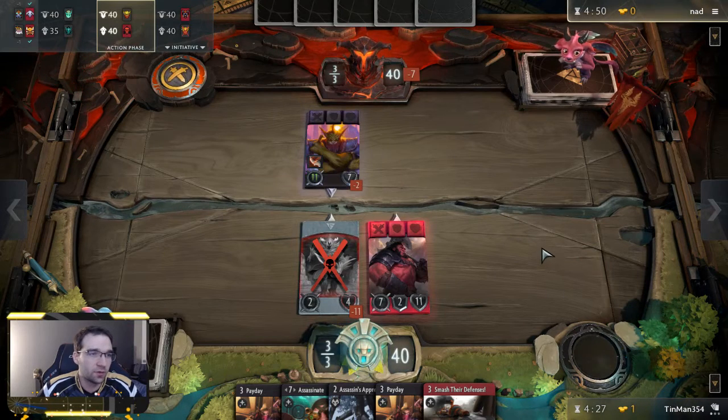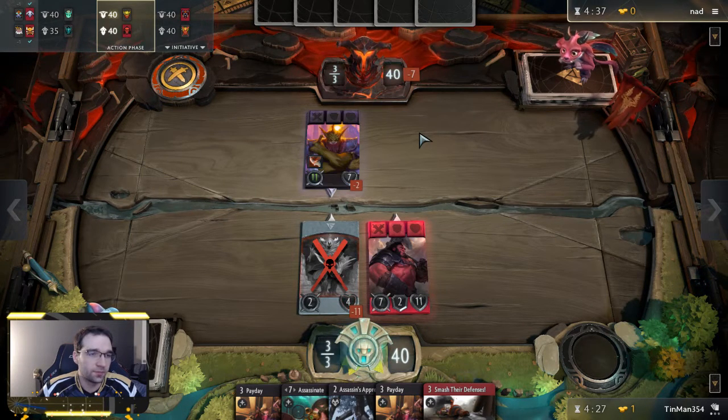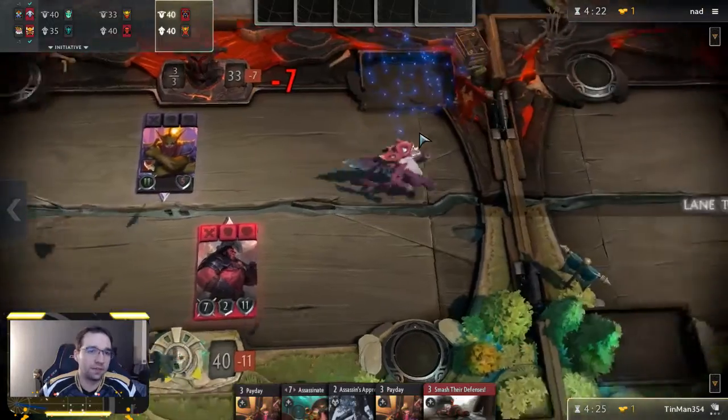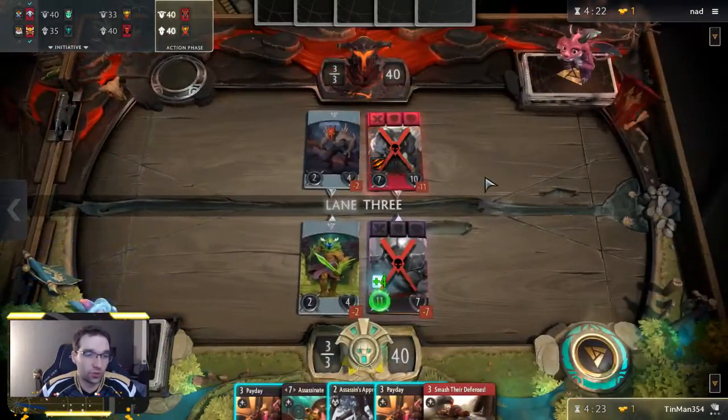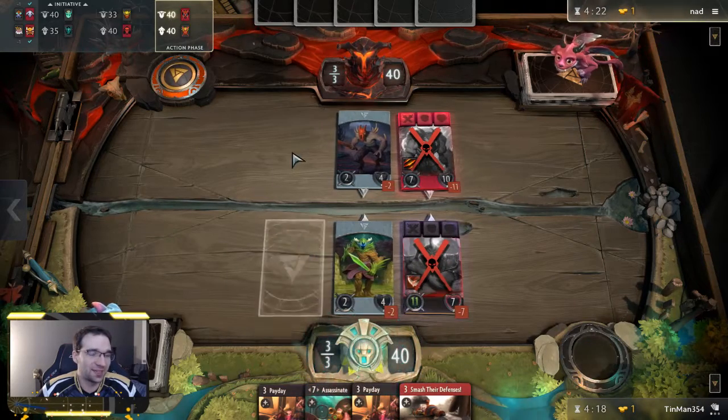If our opponent plays an Iron Fog Gold Mine here — his last chance with a black hero — we can smash their defenses to get rid of it, but I bet he would have played on lane one if he had the option. I recently made a deck tech guide on this deck. I think it's probably one of the best decks in the current format. Over the past couple weeks in the beta I've had about a 75% win rate with it, which is really impressive — for the deck, not necessarily for me as a player.